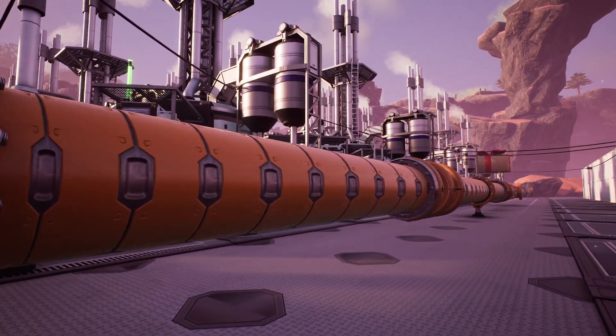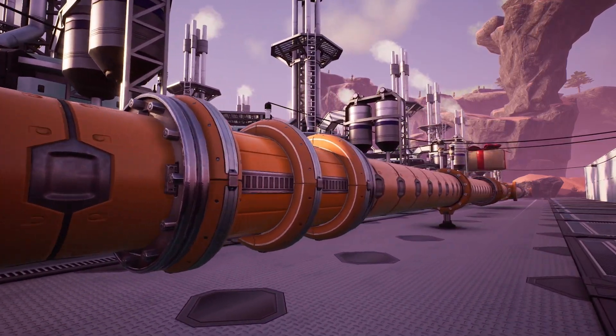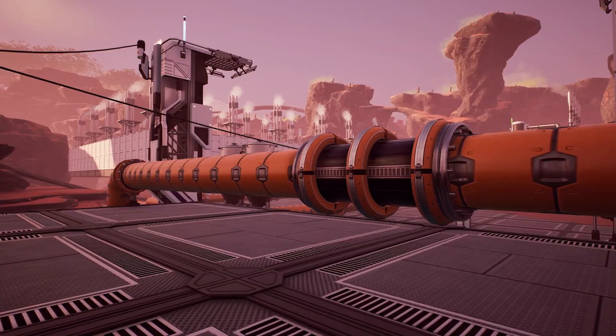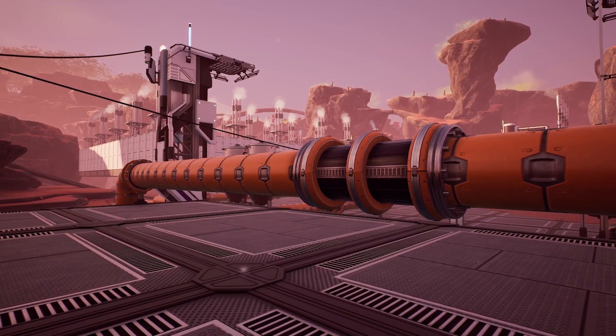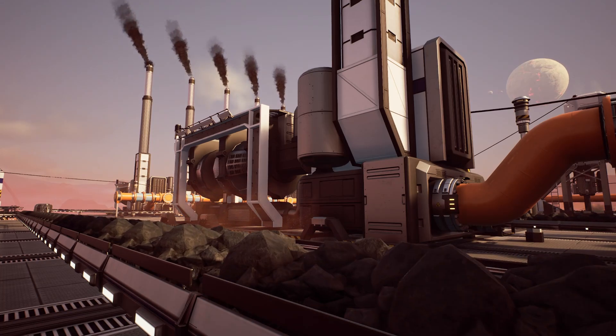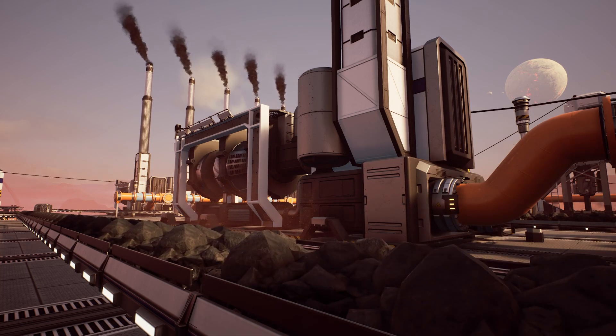Each power generator has a set amount of power that it produces per minute, assuming that it receives enough input materials. The machine is either producing power or it's not. It won't produce less power if it's not getting enough fuel to burn — it will just go completely idle. But if these machines do have enough resources coming their way, they will produce a predictable and normal amount of power.